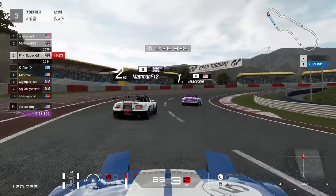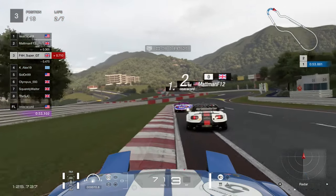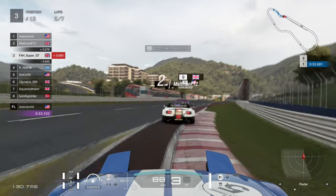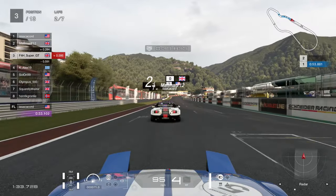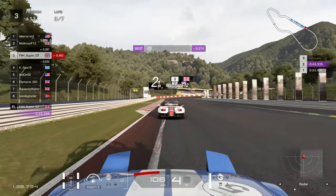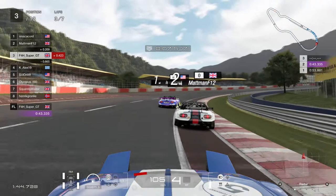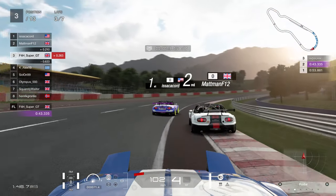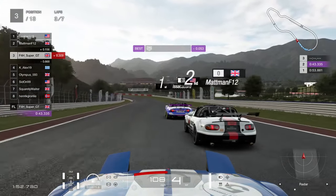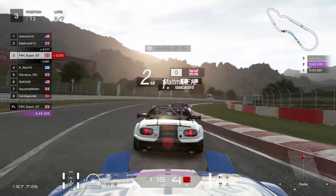Something you should look out for during the course of the race is just how close it is on the top right-hand side of the screen on the minimap — it shows you just how close everyone is together. Even though it is only lap two, it will stay rather close even towards the end of the race. Crossing the line at the end of lap two, going quickest on that lap in the slipstream of the top two, and now we can turn our attention to catching up and trying to get past the top two.